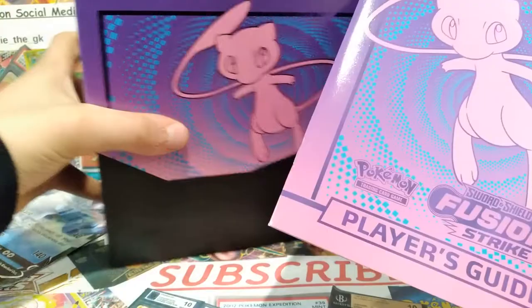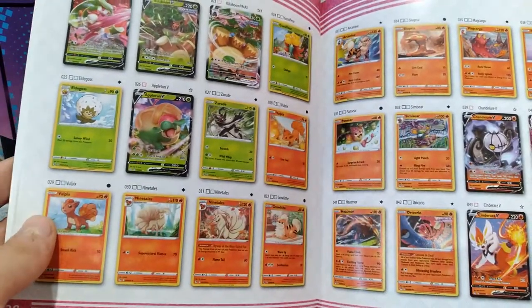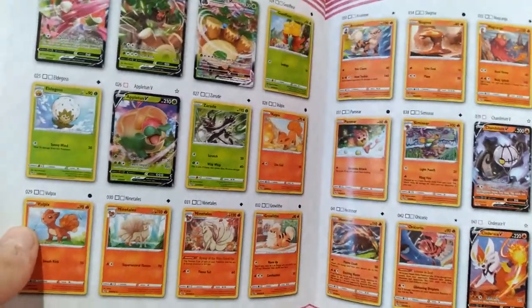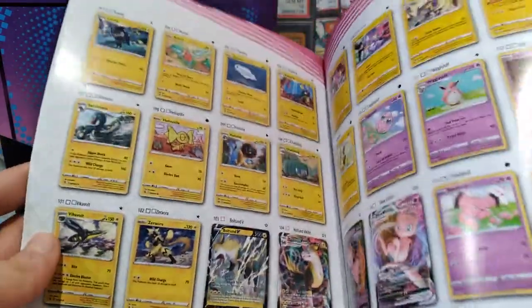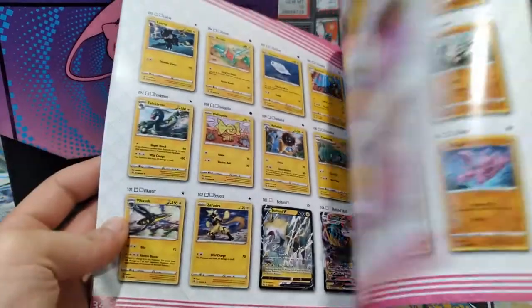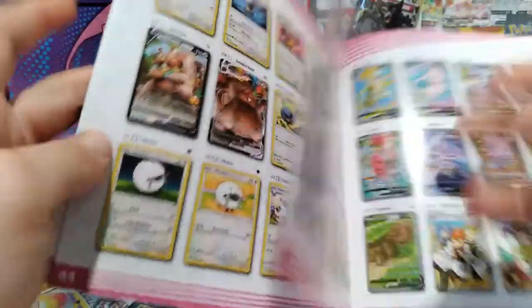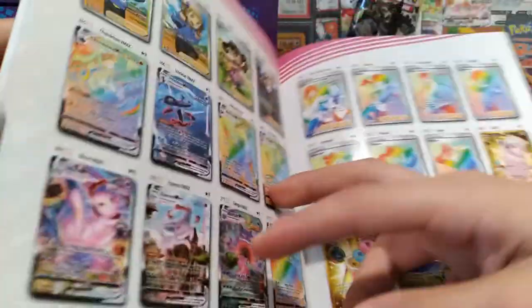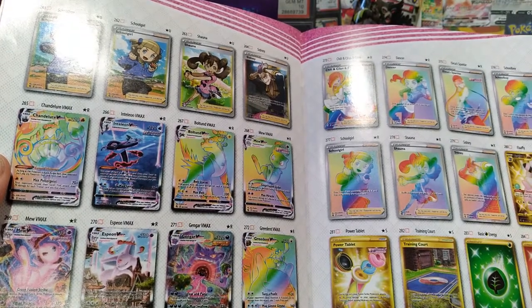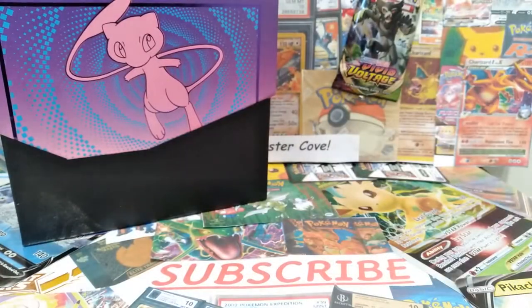This is the player's guide to Fusion Strike. We got a really cute Mew, and this is the checklist. I've never really took a minute to look. They got pretty cool VMAXs in this set. I'm curious if they have Charizard in this set. They have two Mew cards which I heard are like the chase cards in the set. I'm also wondering if they have Charizard cards. They got some Full Art Trainer cards, Ultimate Art, and a lot of rainbow cards. We're aiming for alternate art, golden cards, rainbow cards.